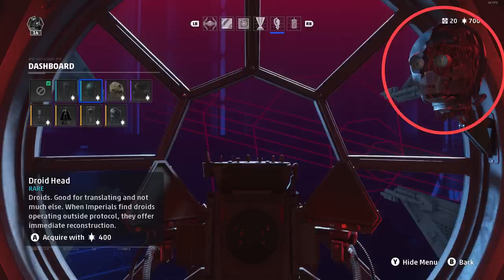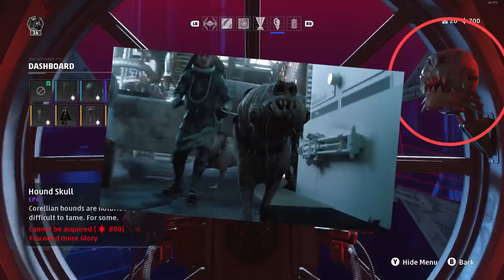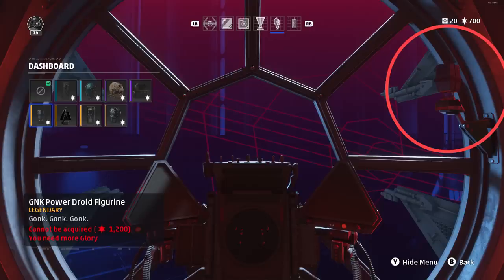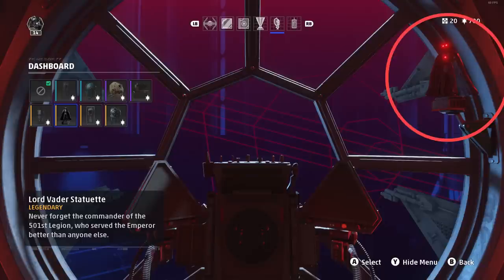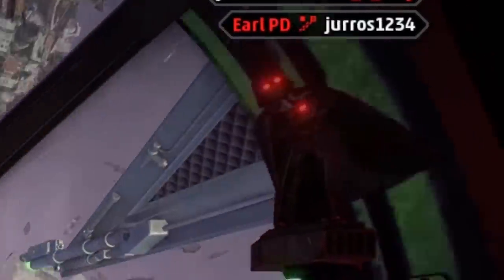A Protocol Droid Head — the Phantom Menace C-3PO. Hound Skull: a Corellian Hound Skull that first appeared in Solo: A Star Wars Story. Mouse Droid Replica. Donk Power Droid Figurine. My personal favorite: Lord Vader Statuette. It's kind of spooky — perfect for the Halloween season.